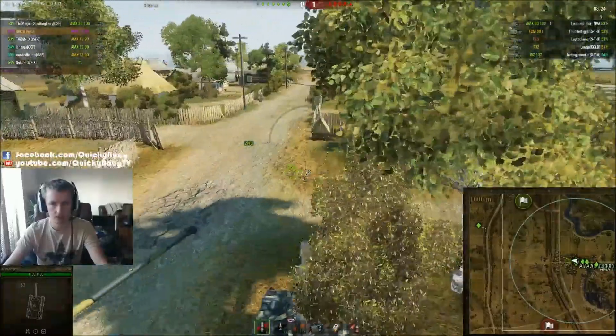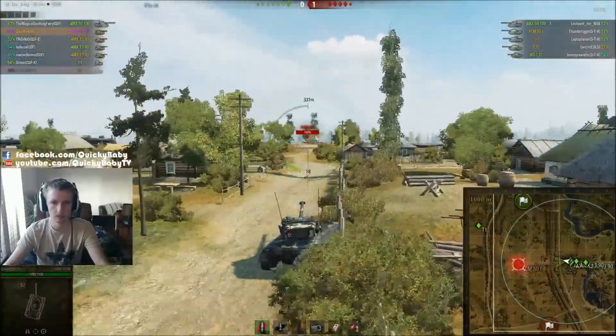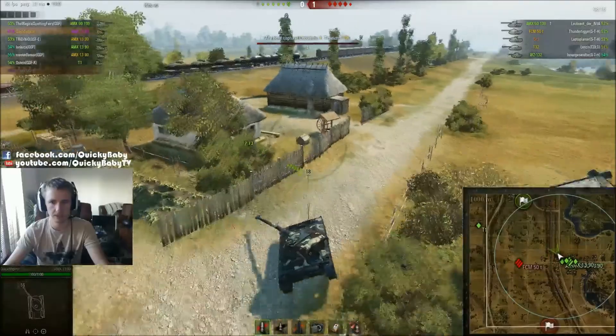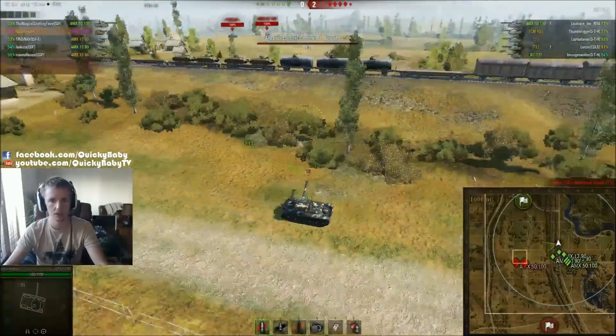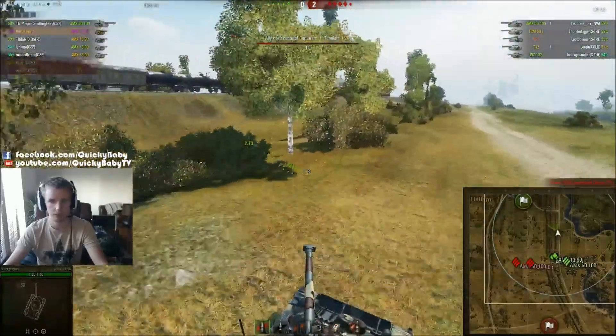They aren't interested in us. There's one capping base — we need to get back to interrupt the cap circle. I'll spot; you guys hit the mid ridge. Can you put pressure up on that FCM? They're actually in a really good situation here.